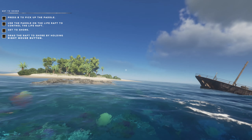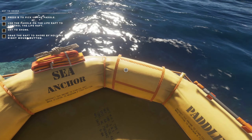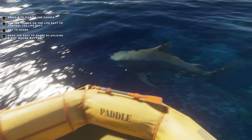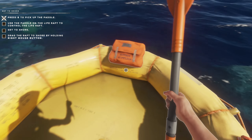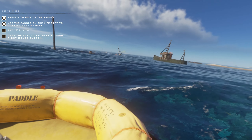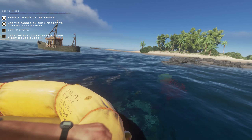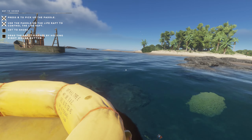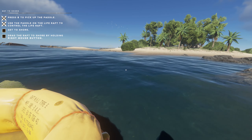Here we are — look at that island, so pretty. We've got a bunch of wrecks around me, that's going to be nice. There's a shark swimming already. I don't want to take a seat, I want to grab the paddle. Let's head inshore right away. First things first, need to get into the shade.